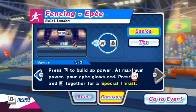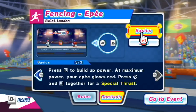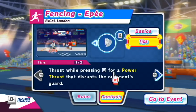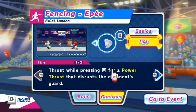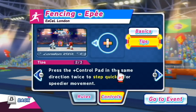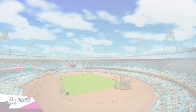Press A and B together for a special thrust. Press B to build up power; at maximum power your sword glows red; press A and B for a special thrust. Thrust while pressing B for a power thrust — that disrupts the opponent's guard. Press the control pad in the same direction twice to step quickly for speedier movement. This will take a bit of practice, but I'm ready.